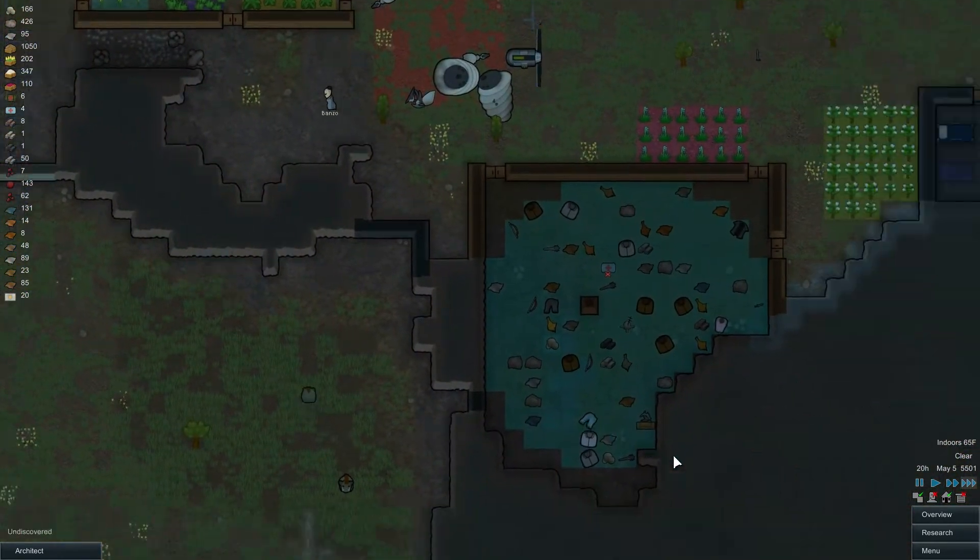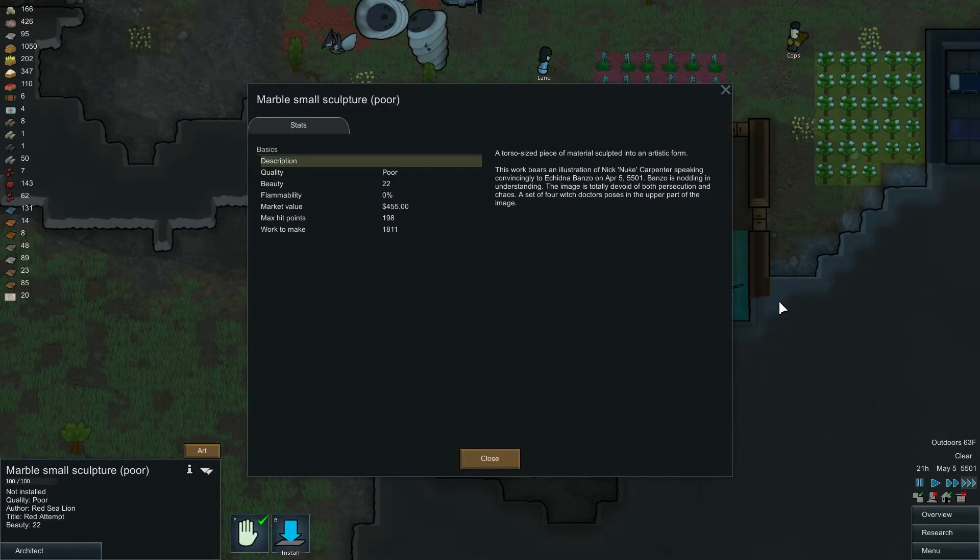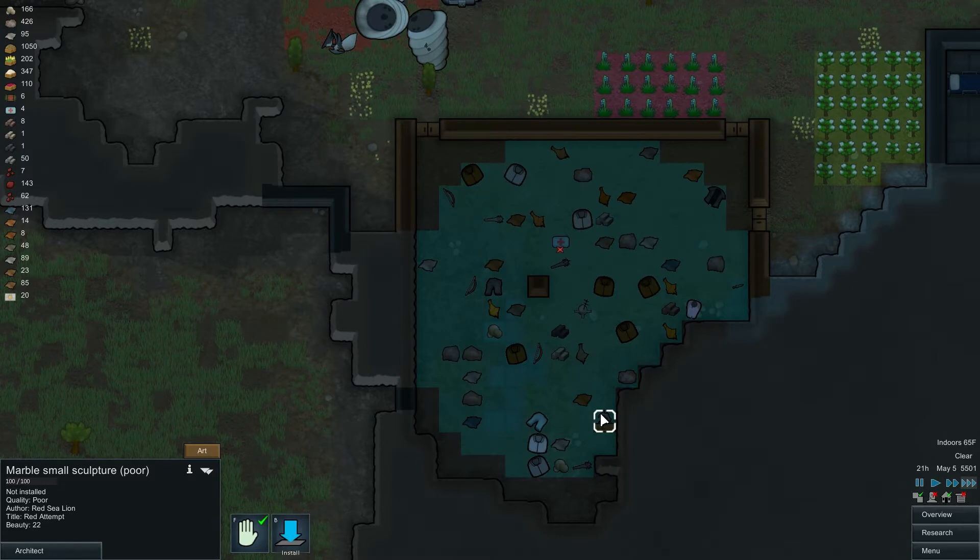Hey, one of our sculptures is done! Let's give it a look. Excuse me, gotta get my art voice on. This work bears an illustration of Nick Nuke Carpenter speaking convincingly to Echidna Banzo on April 5th, 5501. Banzo is nodding and understanding. The image is totally devoid of both persecution and chaos. A set of four witch doctors pose in the upper part of the image. Okay, interesting choice. But I appreciate the attempt, Sea Lion.